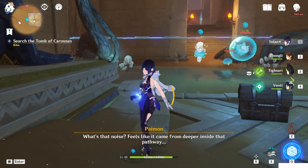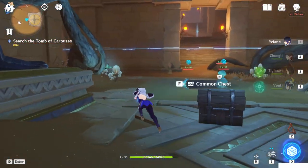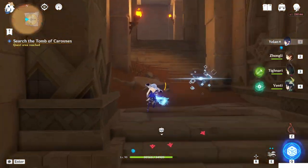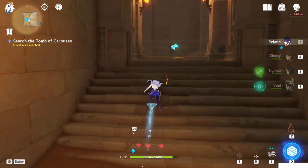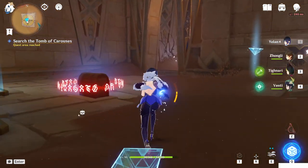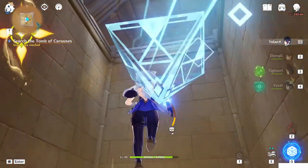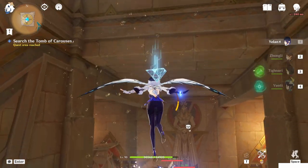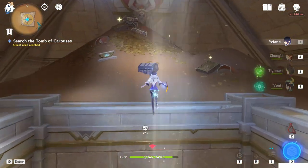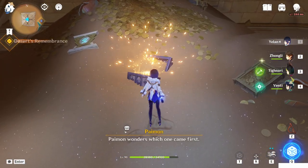What is this noise? Come deeper inside. So after you did this one, you have to go out again from here. Yeah, basically the barriers disappeared. So you can come here and go to the second floor here. And this chest is the one you have to open.